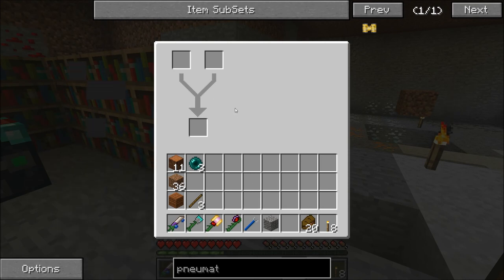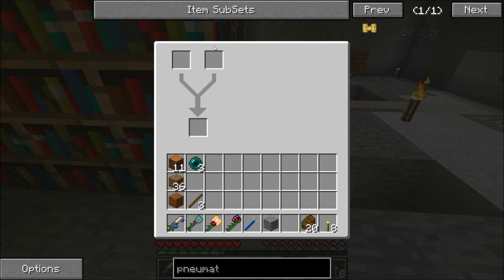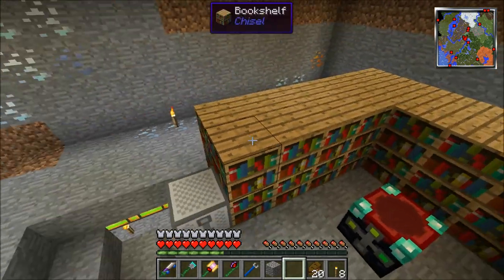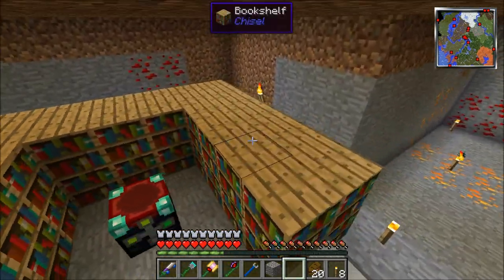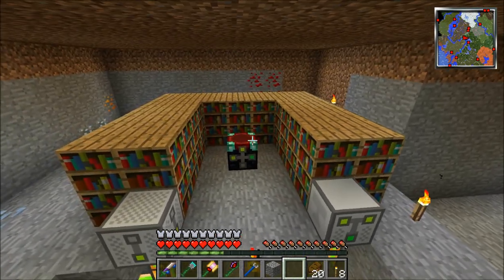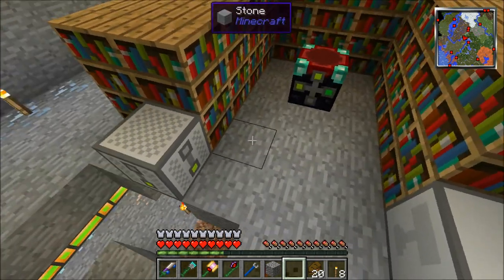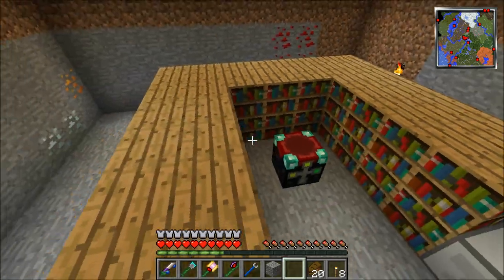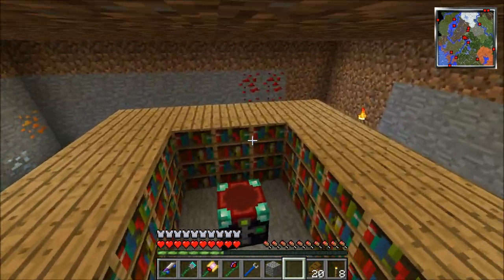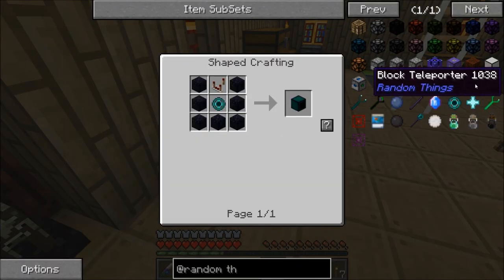The combiner is basically an anvil — I put a sword in here and a book with sharpness on it, and it gives me this sword with sharpness. You'll notice we have a whole lot of bookshelves. I had to farm a lot of cows — that's why I set that whole thing up to be automatic. For liquid experience enchanting you need four times as many bookshelves as you do in normal Minecraft, so I had to make a lot of bookshelves.